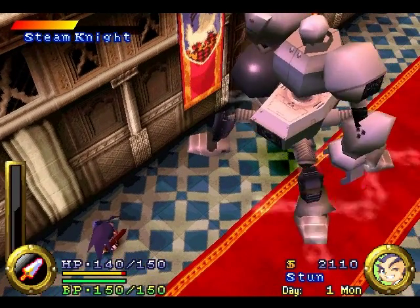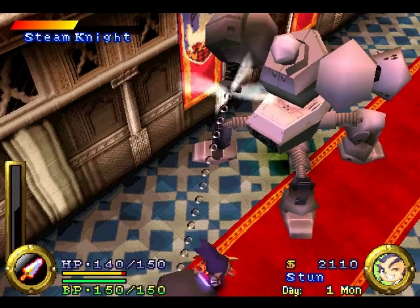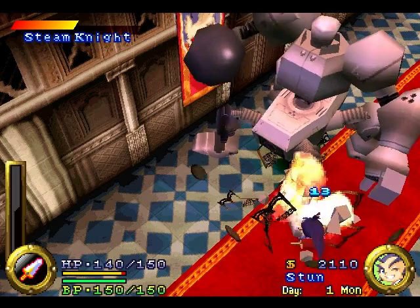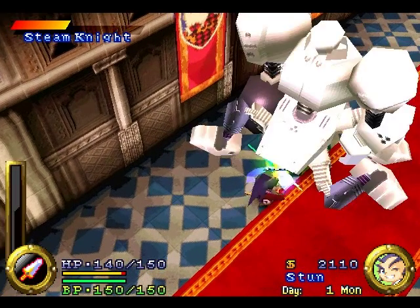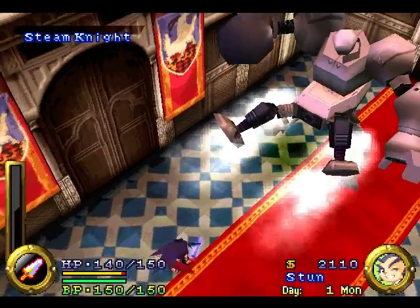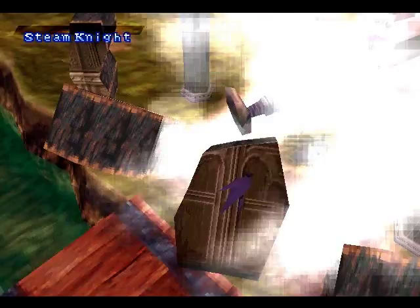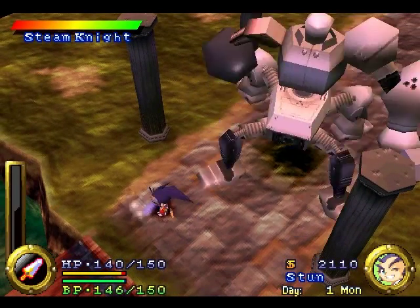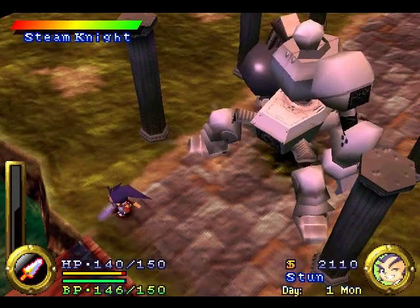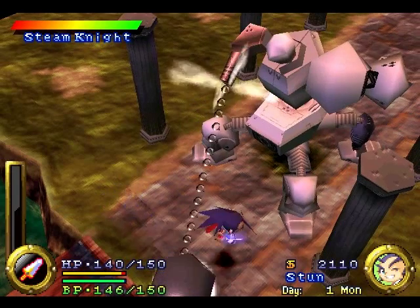Now I gotta go for the legs again. One leg is completely trashed. I deleted all his health, right? Wrong! That's just one phase. Now you gotta do it with the other legs. Same strategy, don't worry.